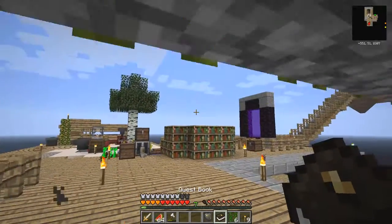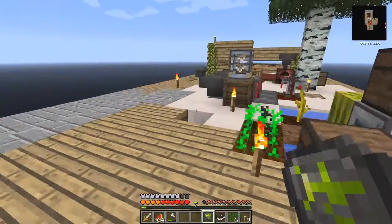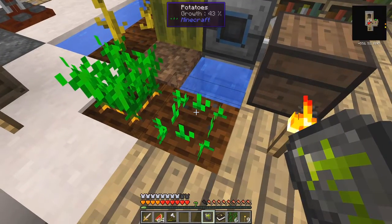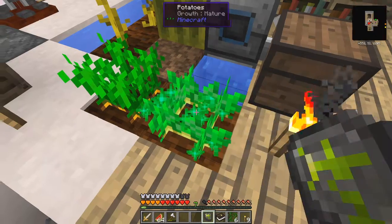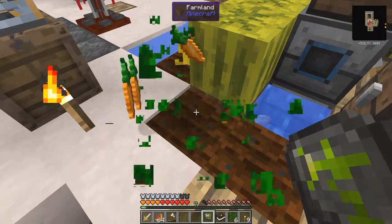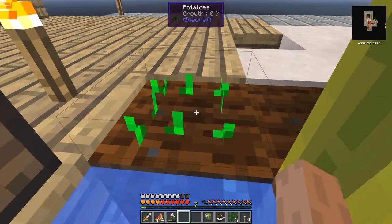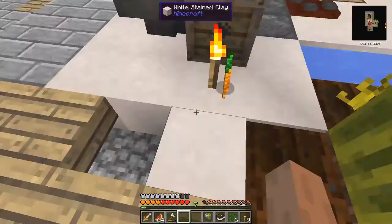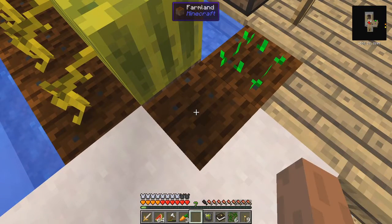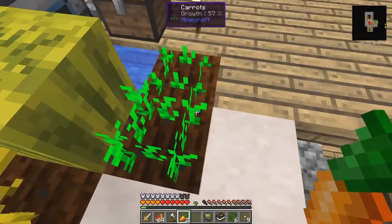So when I activate this by right clicking here, as they come to things which actually grow, it'll act like bone meal. So I right click it to get it straight away. And here I've got some carrots and some potatoes which I shall straight away replant. And as you can see, it affects all of these things - they've all grown up very fast. And it's using life essence from the network.